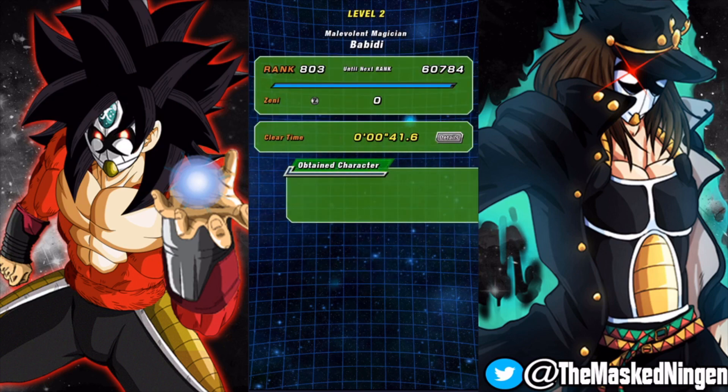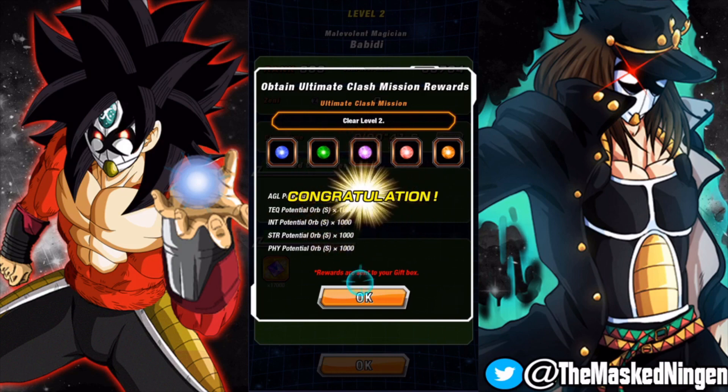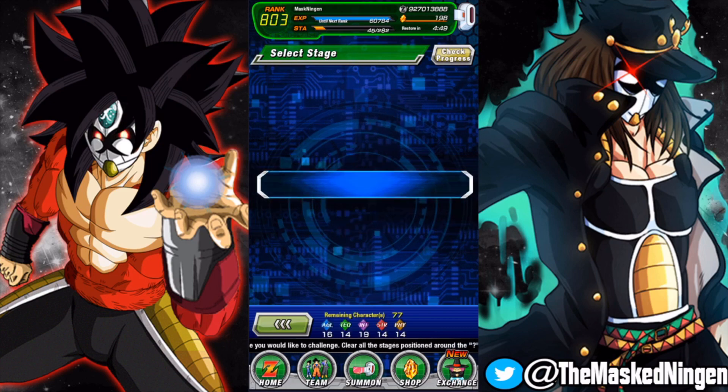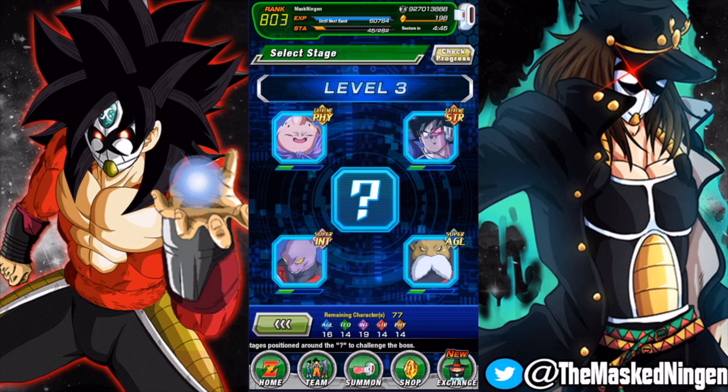That was a pretty good first rotation for that team. That is level two clear already, so we can move on to number three. We're definitely speed running through this stage a little bit. As you can see I'm very close to ranking up, so I decided to jump into this stage. By the time I'm done doing this my stamina will be up to 46, and then I'm going to use a boost to do 23/8 and it's going to push me over to rank up and give me my full stamina.